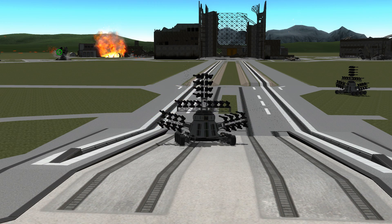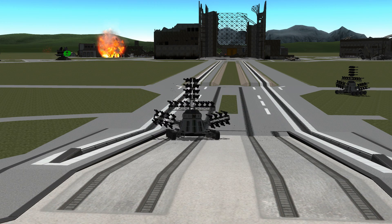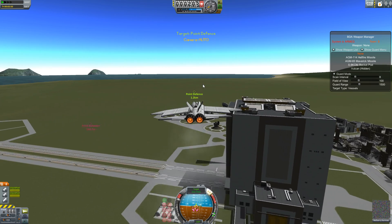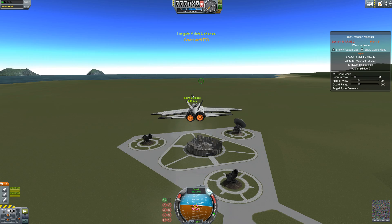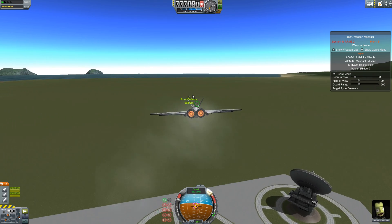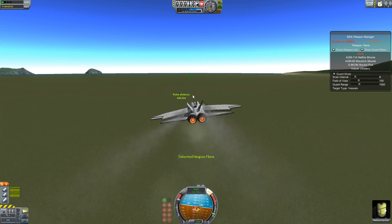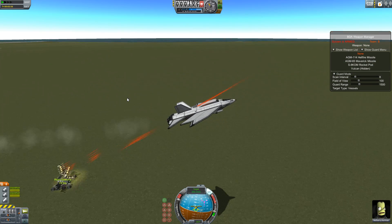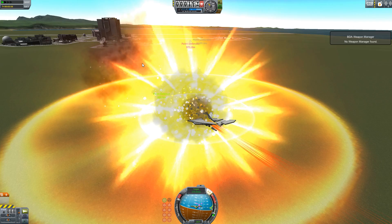One of the exciting things about the mod is that you can set up vehicles to self-manage and to act in a guard mode, assigning them a team. So you might set up a bunch of invading robots on team A, and then you might try and bomb them with your fantastic jet on team B — and with luck you don't get exploded like I do.